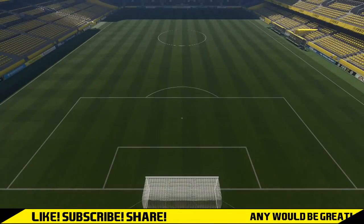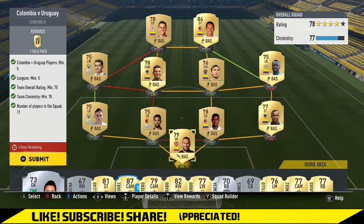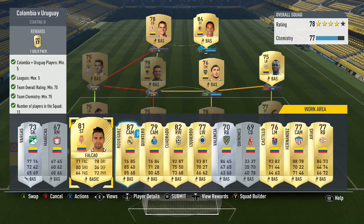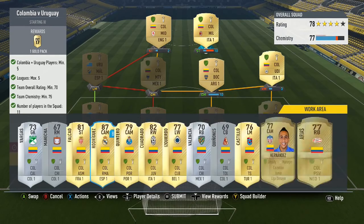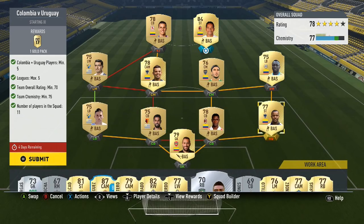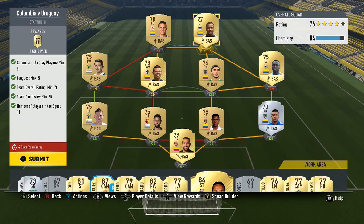Moving on to the Colombia versus Uruguay one - a bit similar to the Saudi Arabian and Australian one. You can have only one of these nations or both, but you only need 5 players. You could use silver players because the overall rating only has to be 70. One thing with this is a maximum of 5 leagues. With Colombia in particular, and Uruguay as well, there are a lot of Colombian and Uruguayan players that are gold and very cheap who play in the Premier League, the Calcio A, Bundesliga, Ligue 1, and Liga Santander, so focus on the big leagues.